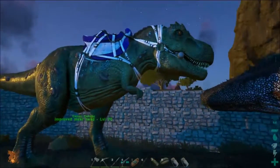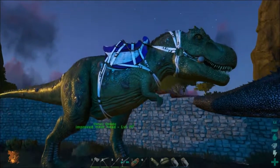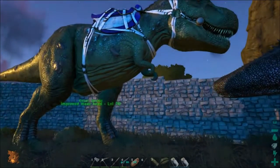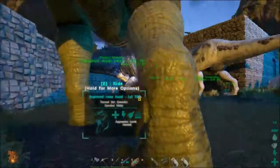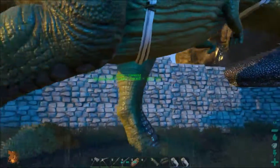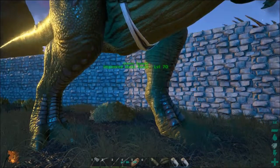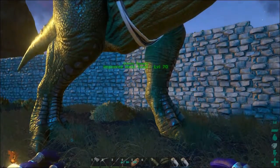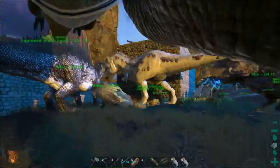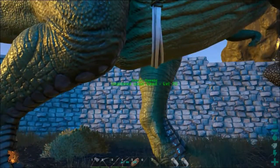We have a new T-Rex — it's not really mine, but stuff happened in the tribe: things got stolen, so we had to kick some people. I could get one of their Rexes after that. The previous owner was a member of Frost, so they're not with us anymore and it's pretty much mine now. I just can't rename it, so Improved Meathead is gonna be its name.